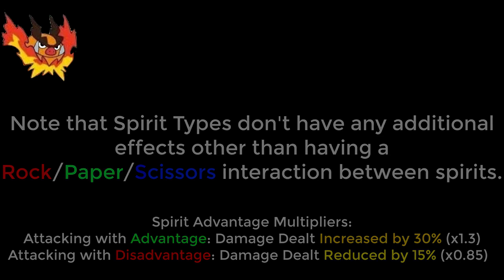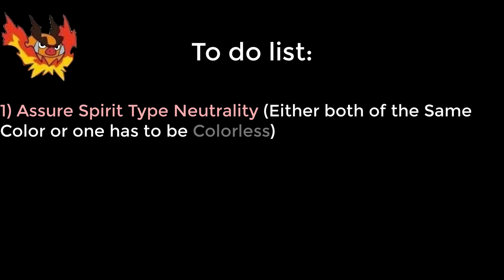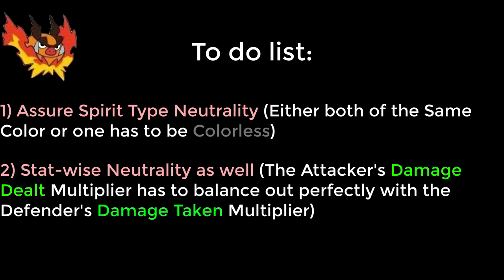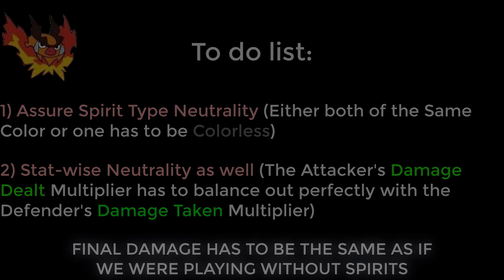I then started looking for two spirits that would interact neutrally, because as you can see, the formulas for attack and defense are quite different. Finding two spirits that interact in perfect neutrality was quite the challenge. First, I had to make sure that the two primary spirits we would be using for our tests were either the same color, or one of them had to be colorless and the other one any color, so that the spirit advantage wouldn't disrupt anything in our calculations. Then I had to calculate their stats, making sure that the attacker's damage dealt multiplier would be perfectly balanced with the defending spirit's multiplier of damage taken, so that the output would be perfectly neutral. Well, since you're watching this video, you know that I succeeded.